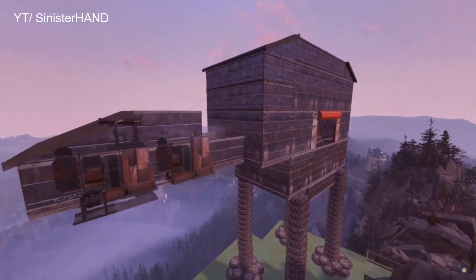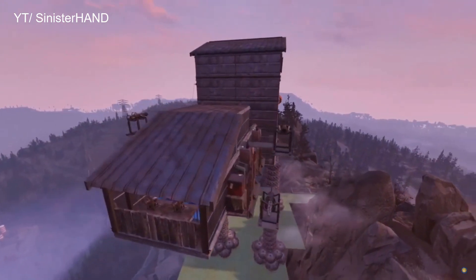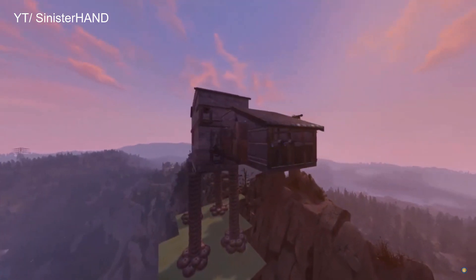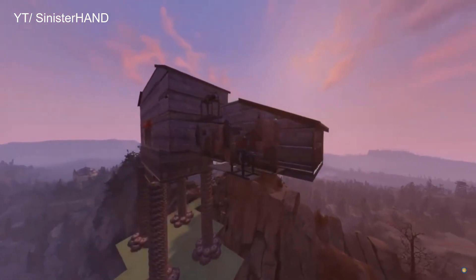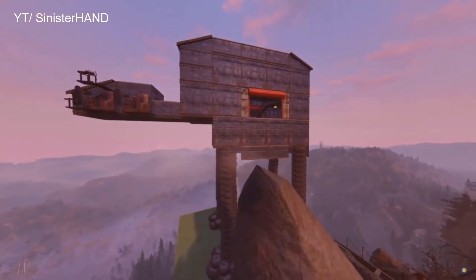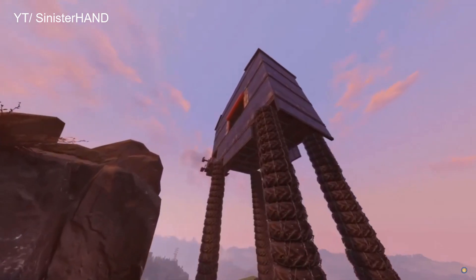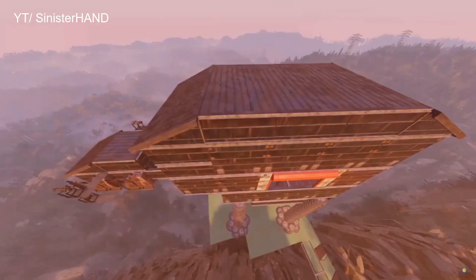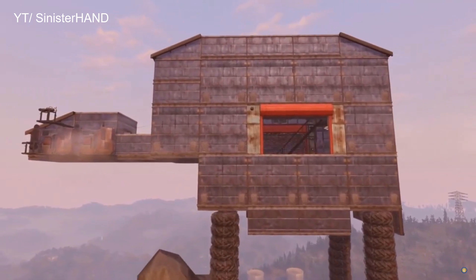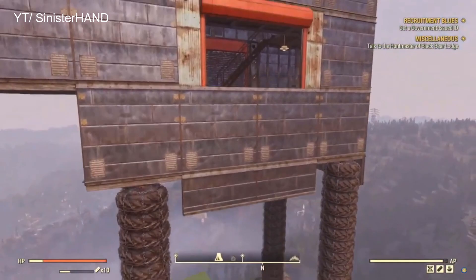First up, we have Sinister Hand, who is notorious in the Fallout community, especially the building one. This build is an AT-AT out of Star Wars — or an AT-AT, depending on how you prefer to pronounce it. This is one of the craziest builds I have seen in Fallout 76, and is definitely one of my favourites. It's so creative and crazy the way he's done it — I honestly haven't got a clue how he managed to do this, having a building there with no stairs going up or anything. It's a perfect example of the type of builds he does, so I recommend you go check them out.